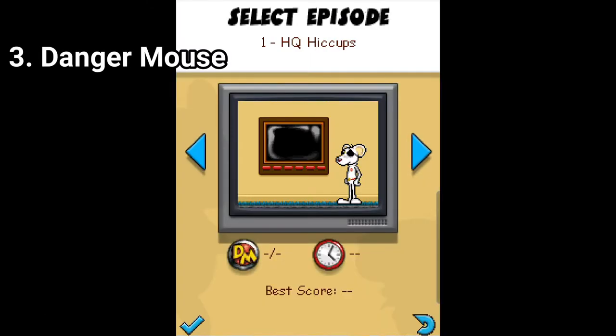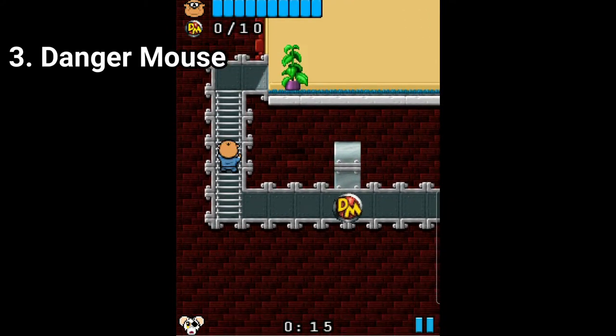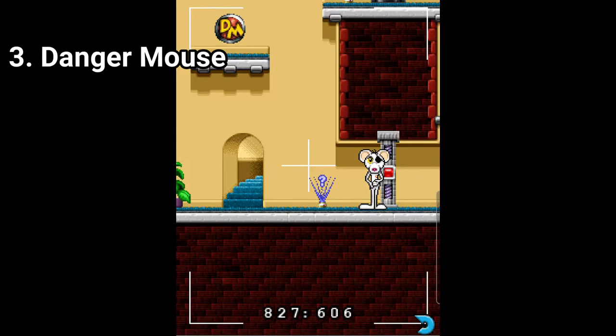Danger Mouse is a puzzle game where you control Danger Mouse and Penfold to solve puzzles. You flip switches, push buttons, and climb vents. There is a variety of puzzles. The controls are okay. You get 16 levels filled with puzzles. The game is good.